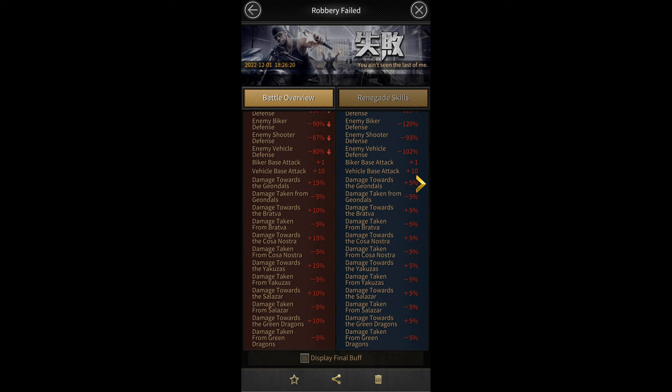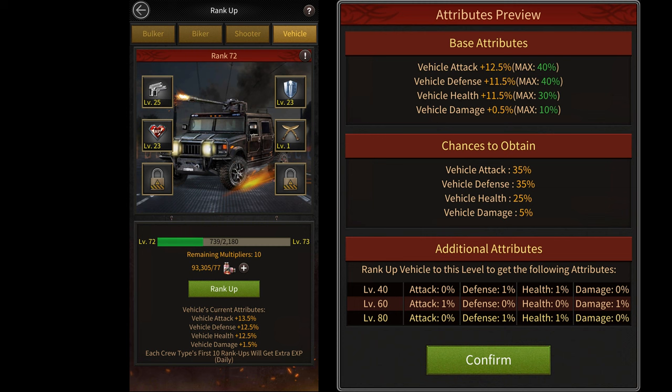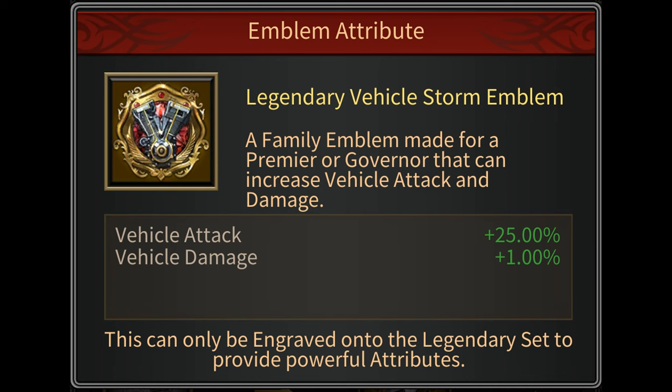Since they're shown separately in reports, I'll be ignoring them for this video. Then there's the crew rank feature which gives you 15% more vehicle damage. Then there are emblems. We'll be using the storm emblems that give you 1% more vehicle damage each.